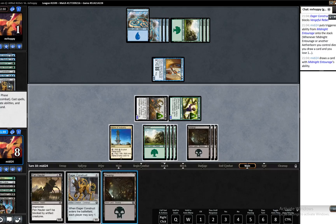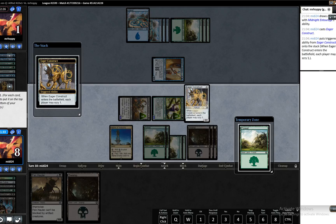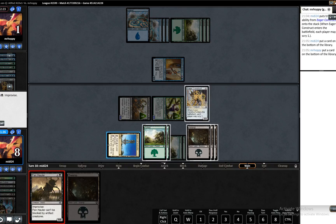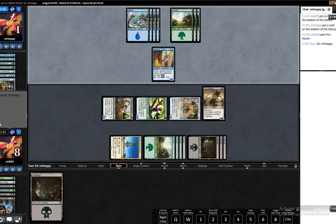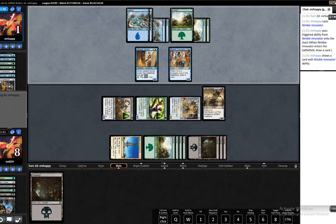You have to block these too — it doesn't make any difference which way you block. We'll play out an Eager Construct, put the Forest to the bottom. The opponent will use the same ability. We'll then play Fenholler. Let's see what you've got, sir. It's going to have to be good. He's going to draw his card. We still have four lethal threats on the board.